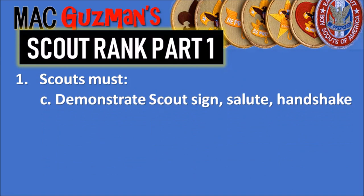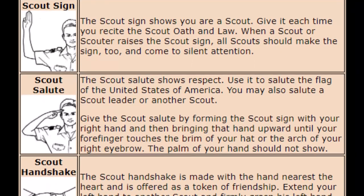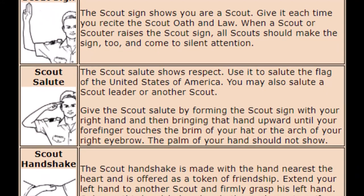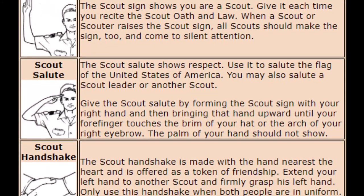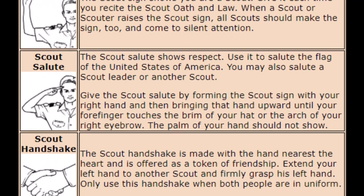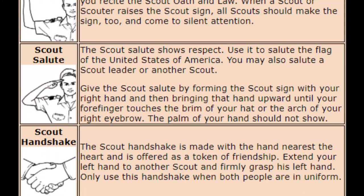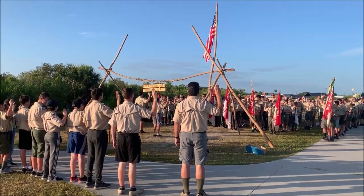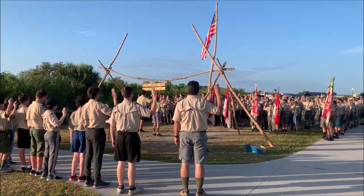1C: Demonstrate the Scout Sign, Salute, and Handshake, and explain when they should be used. The Scout Sign shows that you are a Scout — every time you recite the Scout Oath and Law, you should have it up at a 90-degree angle with your three fingers. The Scout Salute is a sign of respect; use it to salute the flag or a Scout Leader. The Scout Handshake is a token of friendship using your left hand — you firmly grasp the other person's hand, and this handshake is only used when both people are in uniform.